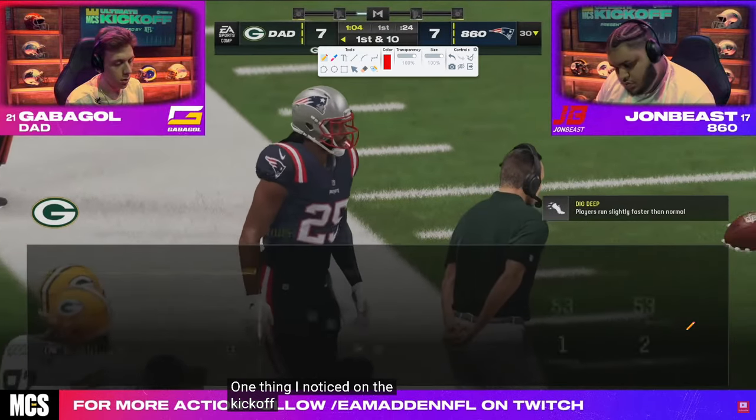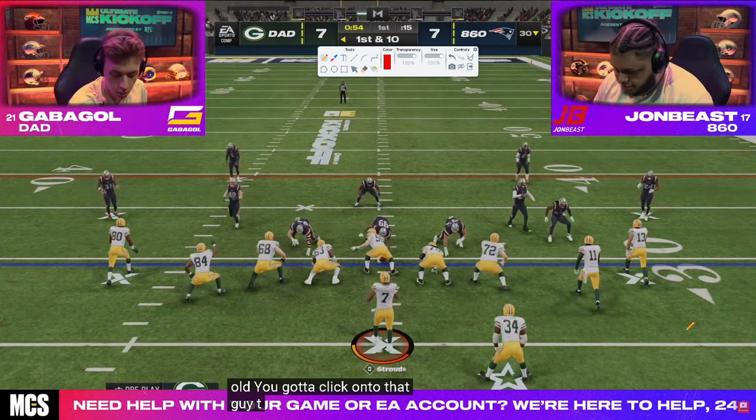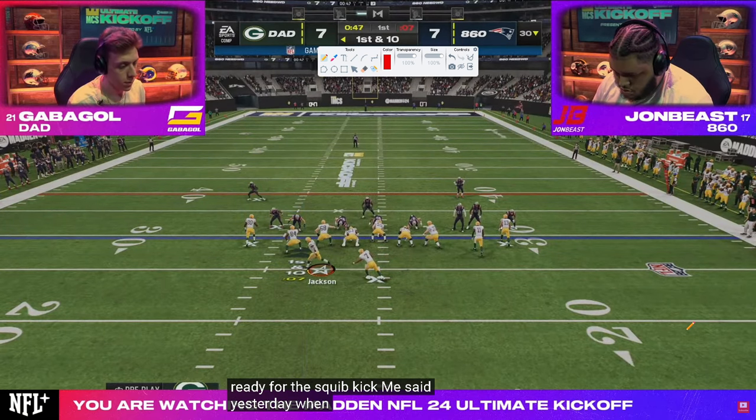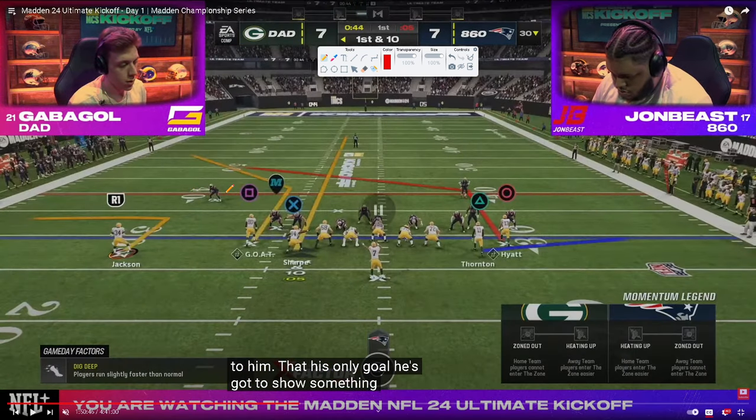Tight slots is one of the best formations — if you master tight slots it's always going to be really effective. First and 10 — Gabigol goes to bench, motions out the running back again. John's tendency with this motion out is almost always to man up on the corner. Because of that, this combo becomes really good — it's very unlikely there's an outside third defender. You can manipulate that side with a streak, corner, and running back out route.